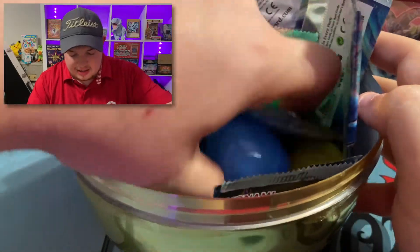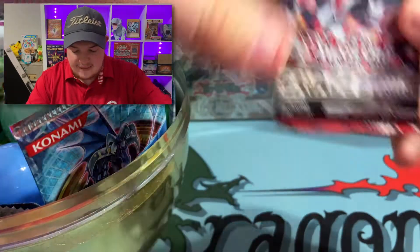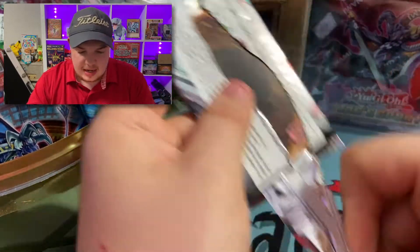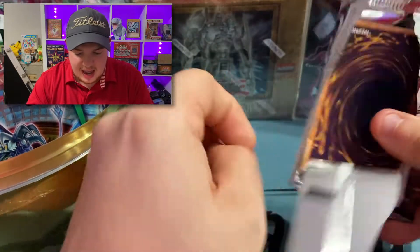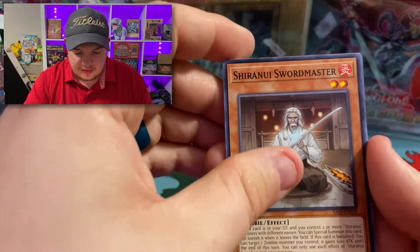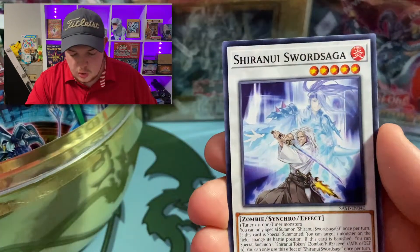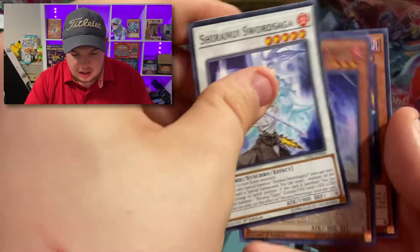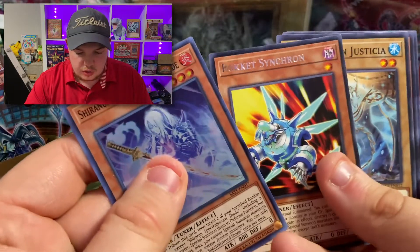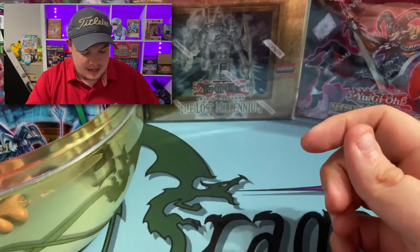Next pack — we got a bunch of packs in here. Oh, Savage Strike, first edition! Can we get that Savage Dragon? We got Swordmaster, Release, Time Thief Redoer — pulled it a bit early. We got a really cool samurai but nothing too crazy, and Rocket Synchron. Nothing crazy out of that pack.